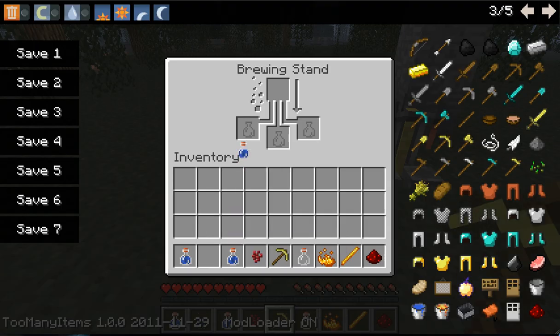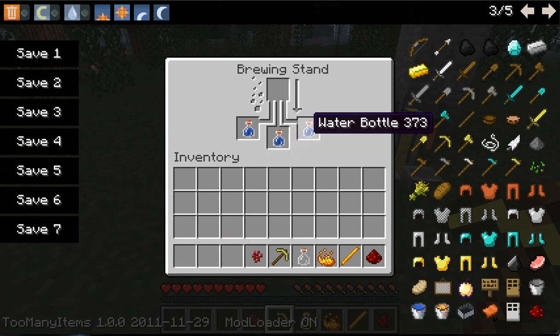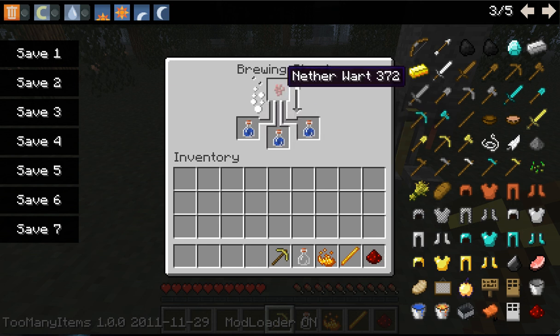Starting it off, like the health potion or many other potions, we are going to be making a nether wart, or an awkward potion, as our primary potion. If you saw my other videos you can see most potions are made from the awkward potion, which here you can see is made by the nether wart.